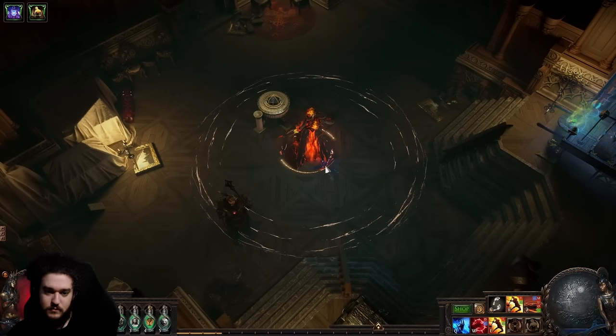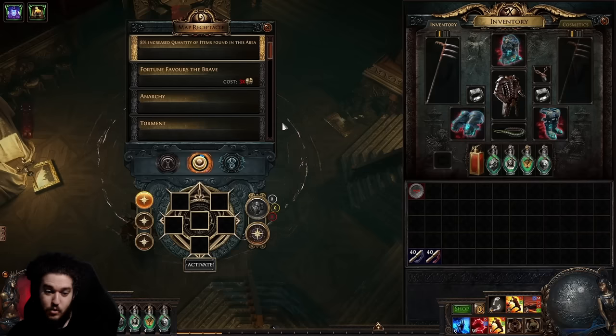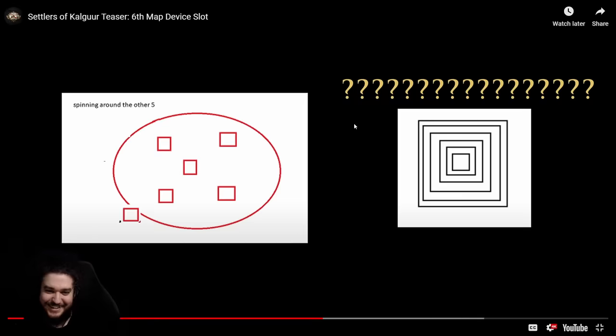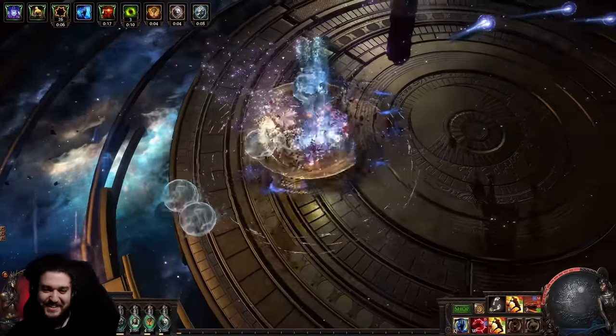Hi, I'm Mark Roberts, game director on Path of Exile. In 3.25, we're adding a sixth map device slot. This one was a bit of a nightmare for our UI designers — you don't want to see the prototypes, or maybe you do. I like the sixth link — actually I like this one, that one's great.